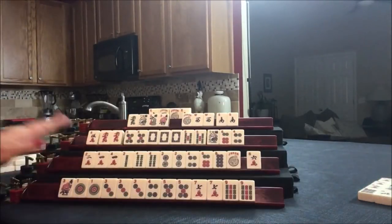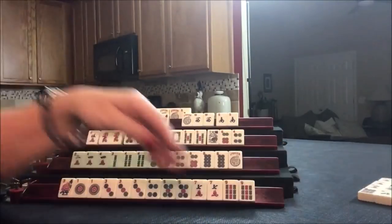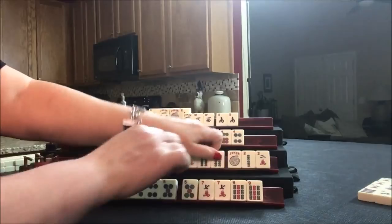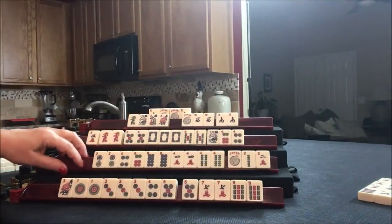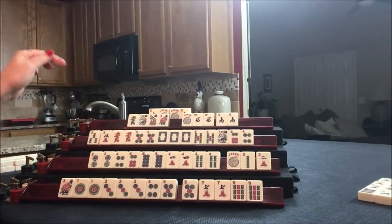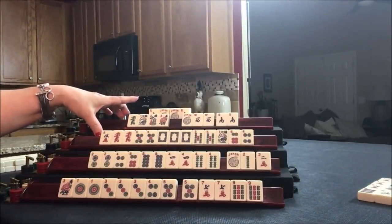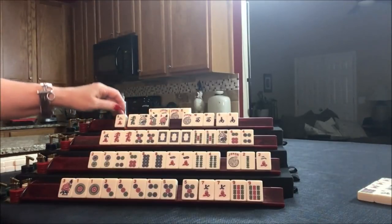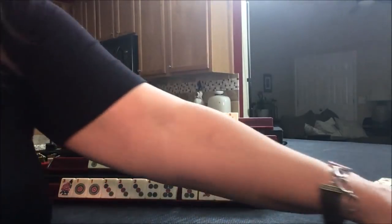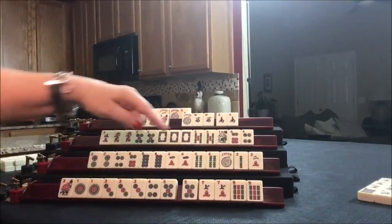Drawing — 4 North, that's helpful for the West. Let's get rid of the North wind. Drawing for East — 8 bam, discard. Drawing for South — 8 dot. Oh my goodness, they needed that! Let's get rid of this 6 crack. If they had a flower, they could totally play the pair hand — I would throw away one joker. We just need flowers: 2-4-6-8. Drawing — 3 bam. Drawing for North — 2 crack. Drawing for East — 7 bam, wrong suit. Drawing for South — 7 crack, discard. Drawing for West — 4 crack, discard.